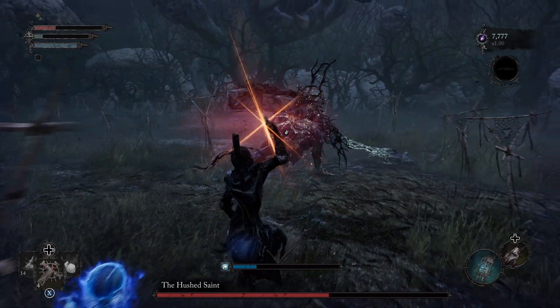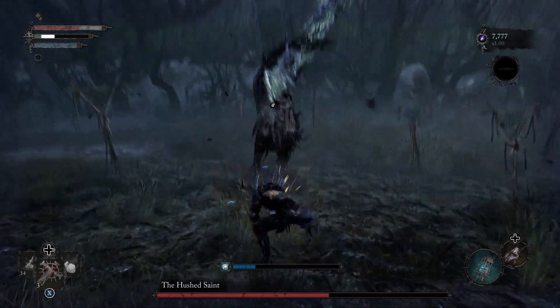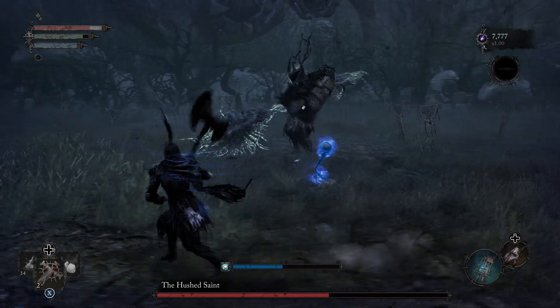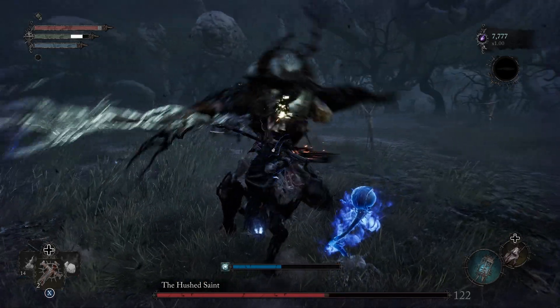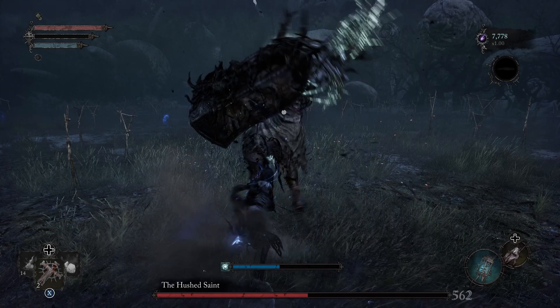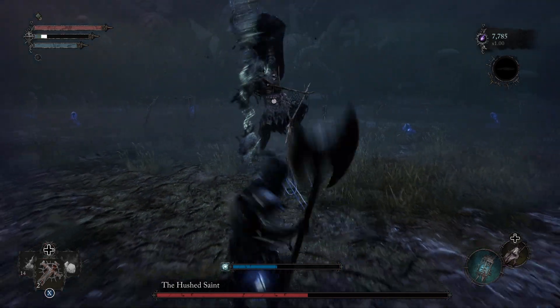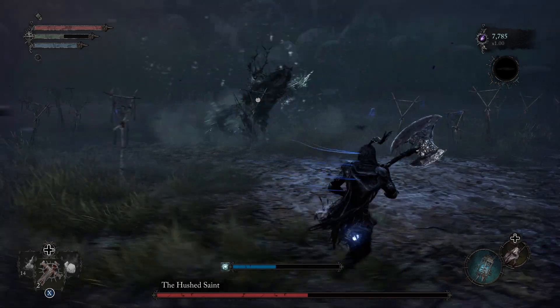Ahí ponen atención: hace una embestida con su arma y si podemos, y somos lo suficientemente rápidos, cargar el ataque fuerte para asegurar casi que él haga un stagger. Y en su defecto, como ya hemos hecho mucho daño, podemos tumbarle el escudo y poder hacer un ataque crítico.